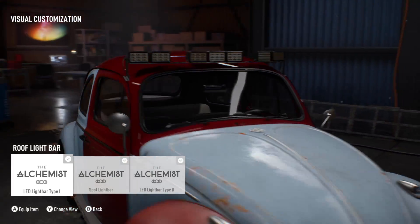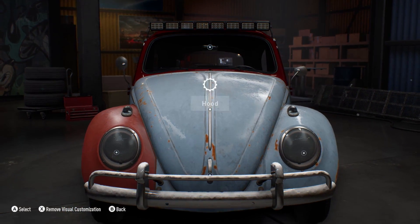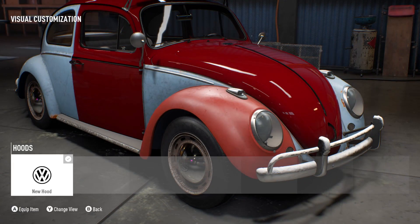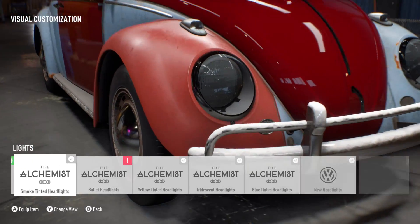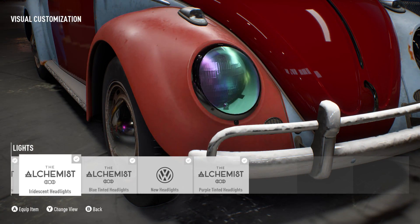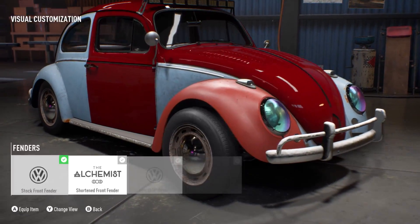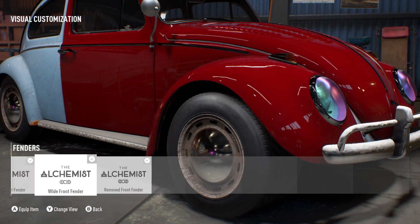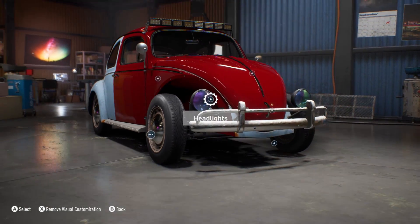Going through the customization with the Beetle, you also have different lights — you've got roof lights, you can do light bars, you can do spotlights, you can do whatever you want. I decided to go with a vented version of the stock hood, but again you have these customizable headlights where you can do different lens colors. I went with ones that look kind of like those dragon or chameleon lens things.